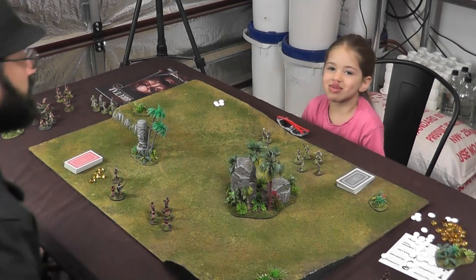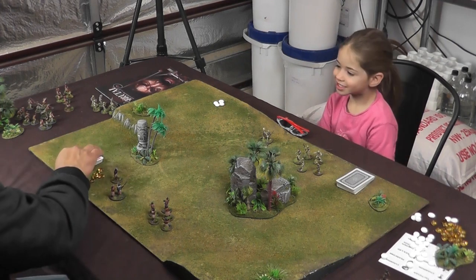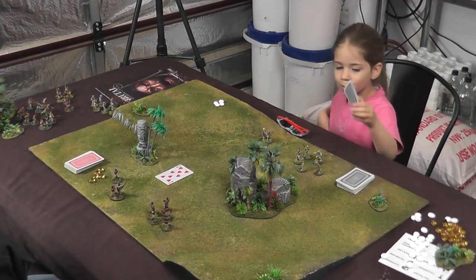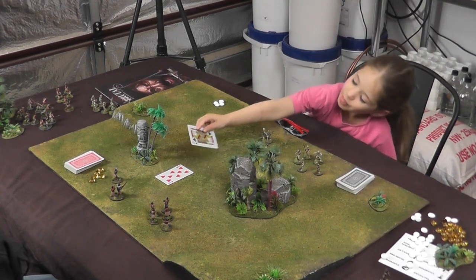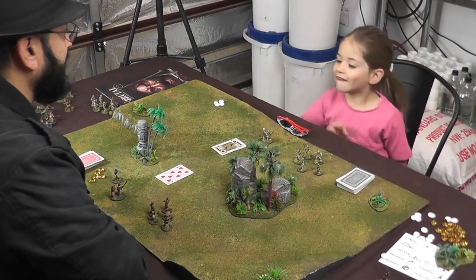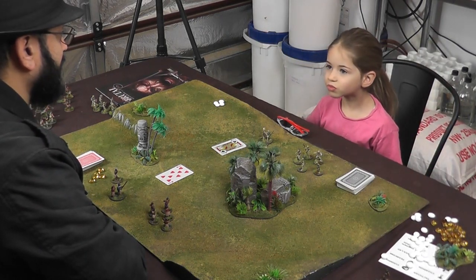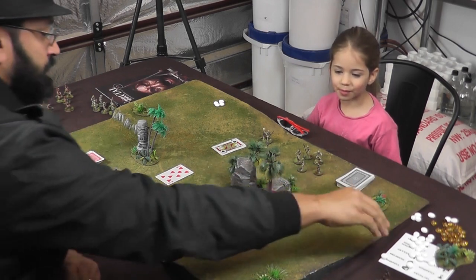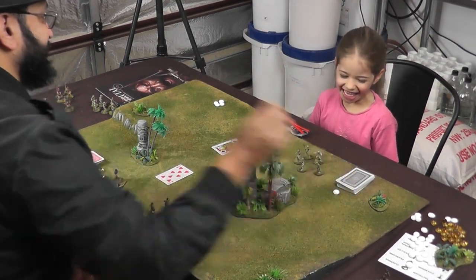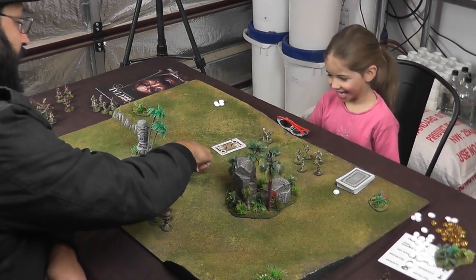Thanks for tuning in. So the first thing we need to do is flip one card to see who goes first. So you flip one card on the top. You can put it here — you don't have to put it onto a line. So I got an eight and you got a jack.